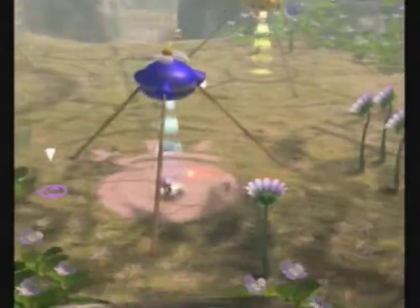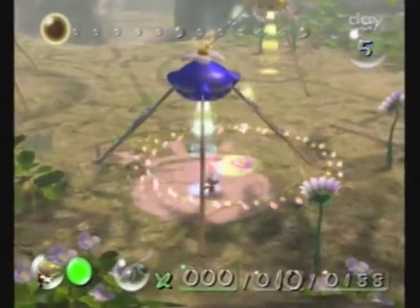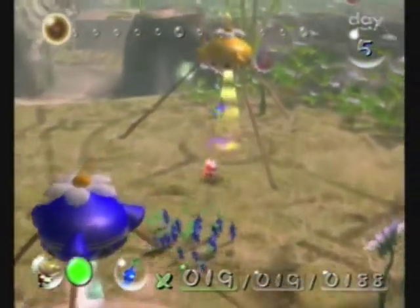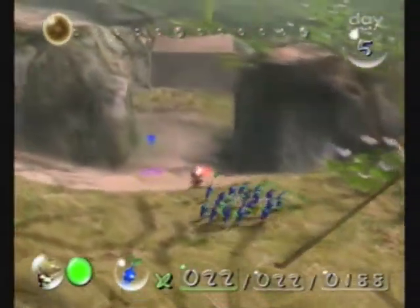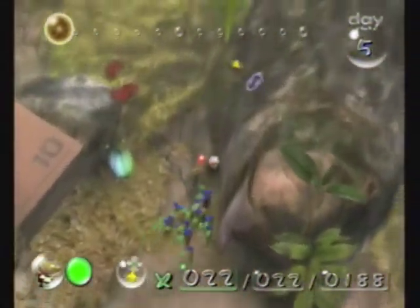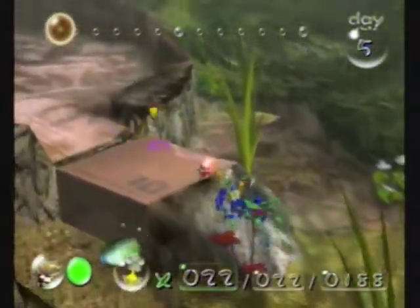Speaking of other colors, we need to increase the numbers of our blues. There is an enemy around here that gives a ton of Pikmin if you defeat it and bring it back to the Onion. We'll also need a couple yellows because we have a bombable wall in the way — one of those metal, iron, or stone walls. The game says they're rock, but if you listen to the sound Pikmin make when they attack them, they sound like they're tin or something.